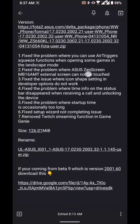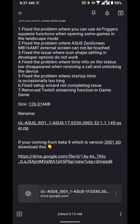Here are the problems that are fixed. It fixed the problem where you could not use the air trigger squeeze function when opening some games in landscape mode. It fixed the problem where the Asus Zen Screen cannot be touched. It also fixed issues where icon shapes set in developer options do not work. Also fixed was the problem where time info on the status bar disappeared when receiving a call and unlocking the device.